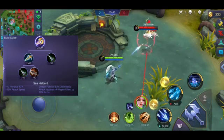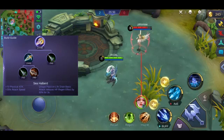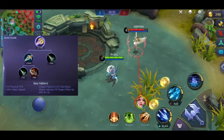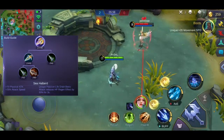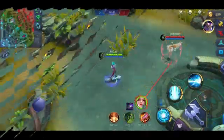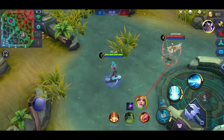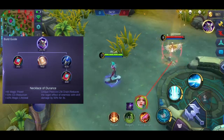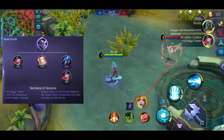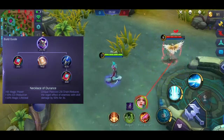It's a good counter to heroes such as Uranus, Ruby, Alice, and Esmeralda, because the shield effect will also be lowered. Just remember, Sea Halberd works only on basic attacks. For magic damage, there's the Necklace of Endurance — it works the same way, but it triggers on skill use instead. Every time you use a skill, a broken heart appears above the enemy's head and their regen effects are weakened.